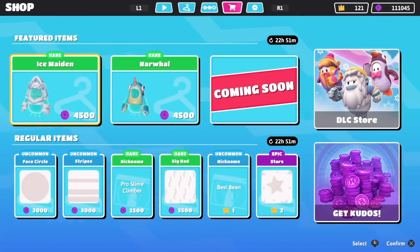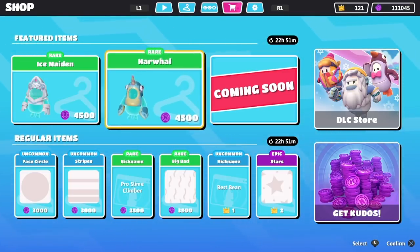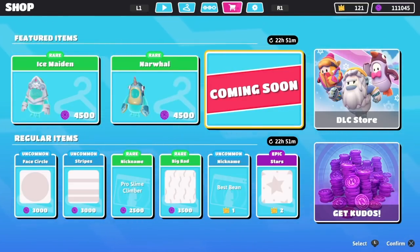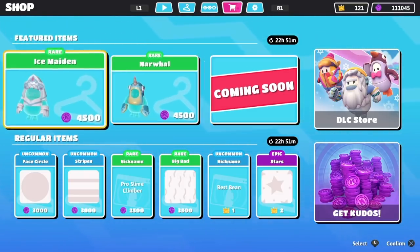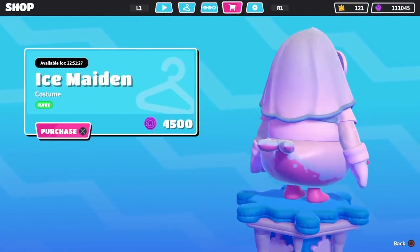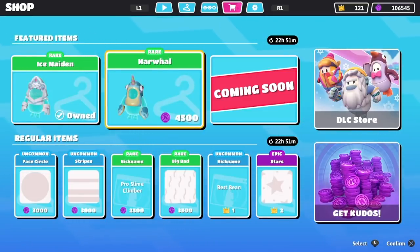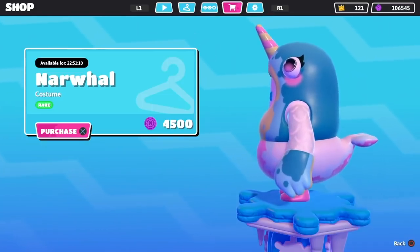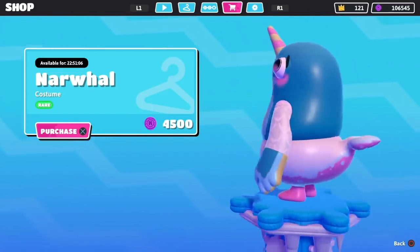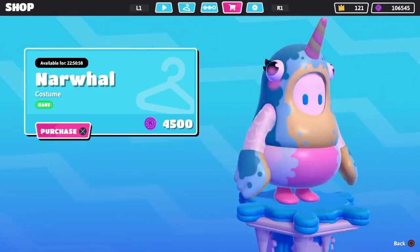Here it is, the brand new item shop. I feel like the last three or four item shops there have been issues — it said coming soon, or the bottom wasn't in the shop or something like that. So that seems to be happening again. Let me know if you guys also have the coming soon for the third spot. We have the Ice Maiden for 4,500 kudos, and more importantly we have a Narwhal outfit. I love this — blue is my favorite color, so this blue Narwhal outfit is right up my alley.